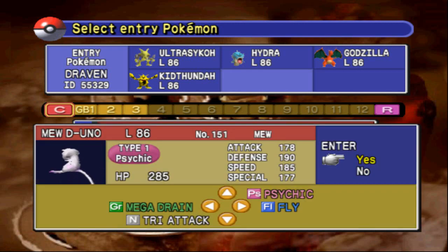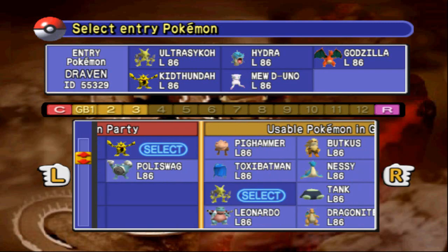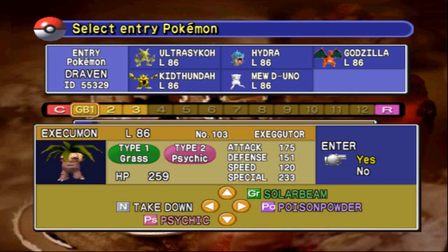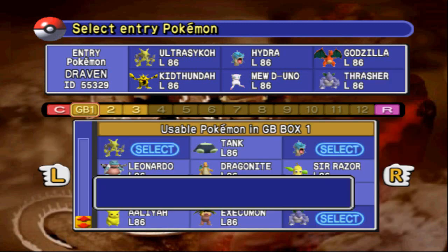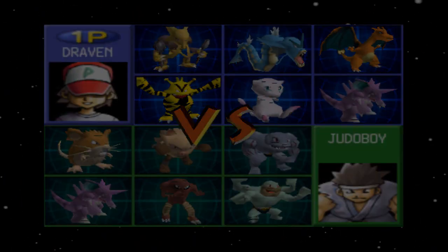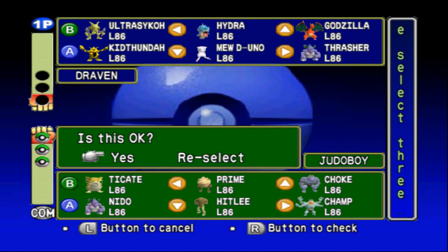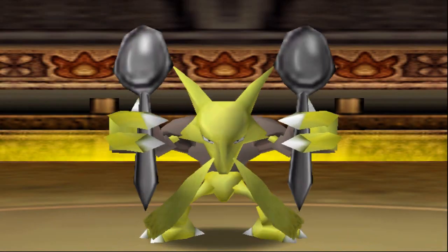Mewtwo Uno has a nice defense. Screw it, let's go with Mewtwo Uno. Let's go with Thrasher. We're going to be taking on Judo Boy. He has a nice collection of Fighting-type and Poison-type Pokemon. Let's use Ultra Psycho to beat this guy - an Ultra Psycho Sweep. Here we go, another crack at this Cinnabar Island Gym.